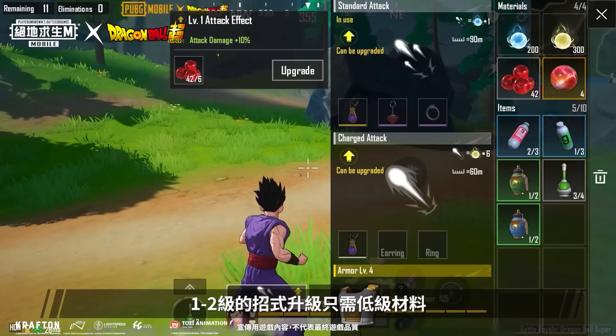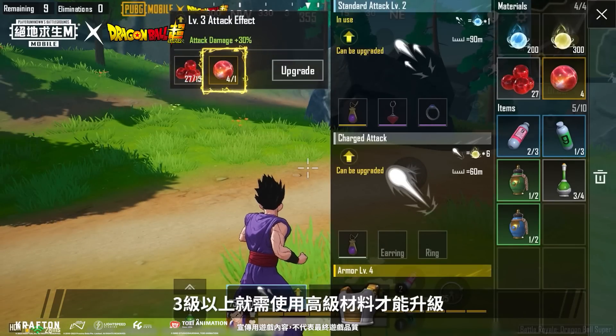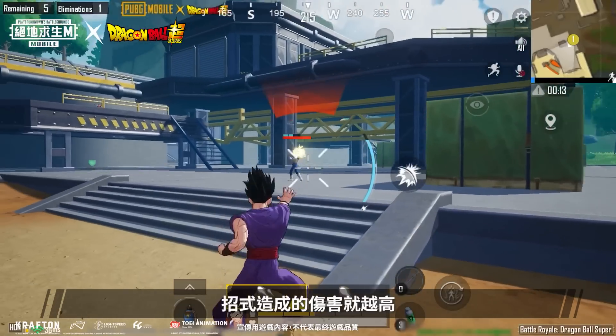Attacks have a total of five levels. Level 1 to 2 only require basic upgrade materials to level up, while level 3 and above require advanced upgrade materials. The higher an attack's level, the more damage it will deal.